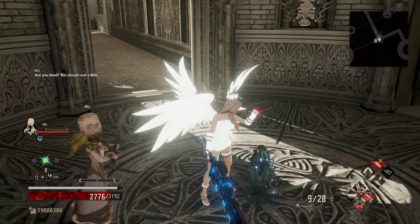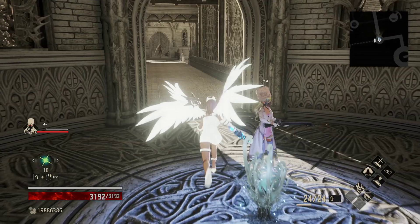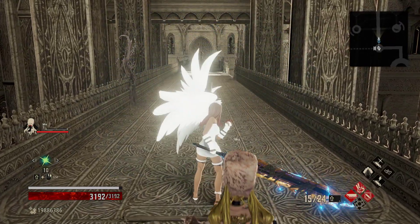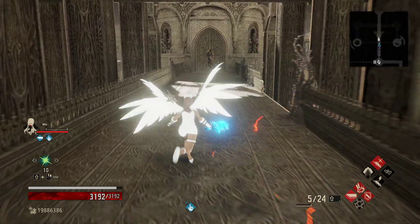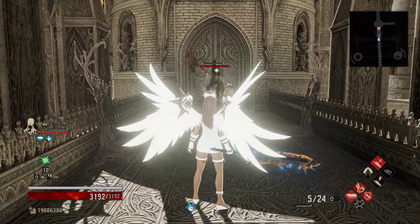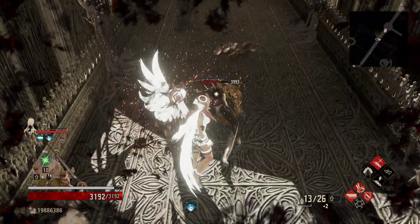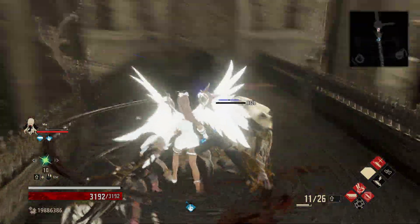We finally made it to another mistle, which is very good. We need to rest at each and every single one that we come across, because if we don't, we run the risk of simply getting destroyed. Let's get going and see if we can get the parry here — there we go. Very good. We'll go ahead and do some slashes and a lightning barrage.